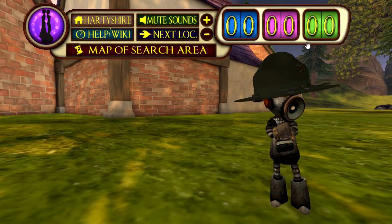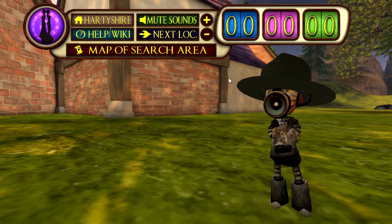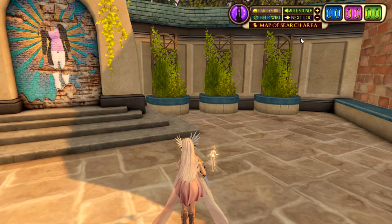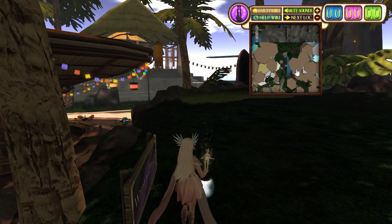100 green gets you one pink. 100 pink gets you one blue. 100 blue gets you... well, we don't know what 100 blue gets you. No one has ever gotten that many. Now you need to know how to play. Use the next location button to go where the glitches are. When you get there, use the map to find the general search area, then go there and find them.